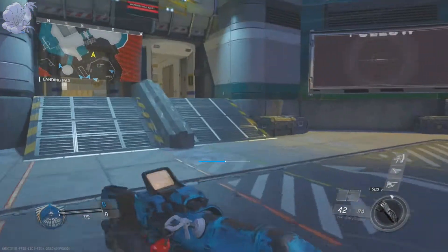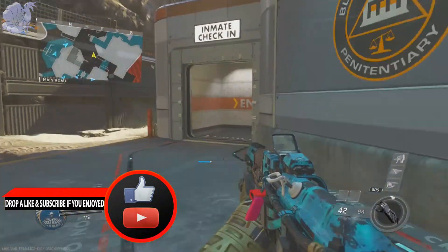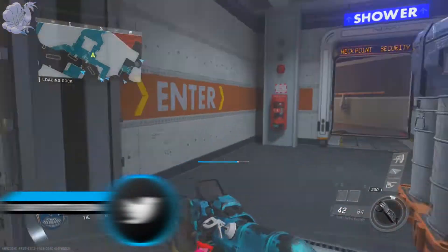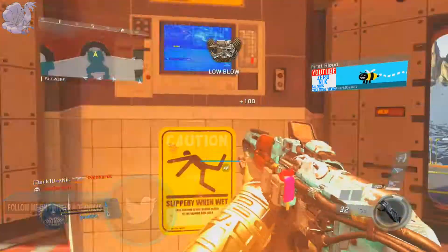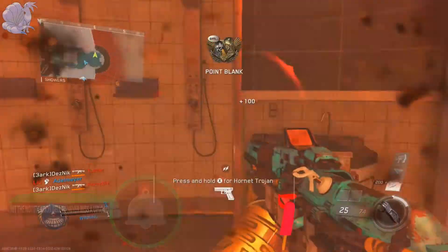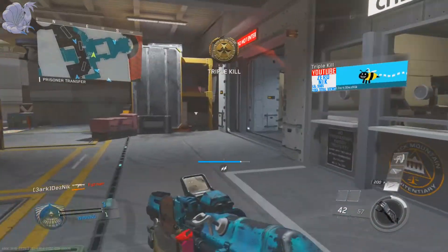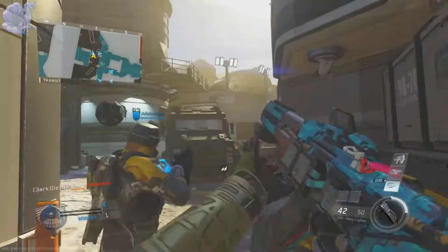What's up, everyone? My name is Zinc, and welcome back to another video. For today's video, I'm going to be showing you guys the best tips and tricks to getting the Synaptic Rig diamond in Infinite Warfare. These are the tips and tricks I used to get the Synaptic Rig diamond — I got diamond in literally a day, so that should give you a full picture of how good these tips and tricks are. I want to give these to you guys so you can get the Synaptic Rig diamond in a day.